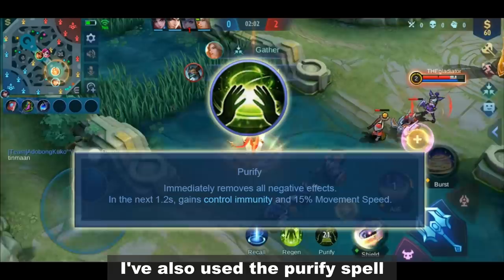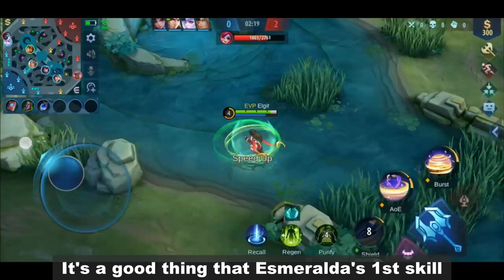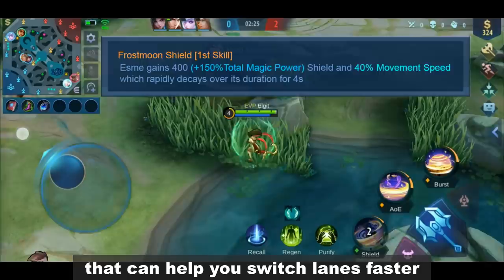This is the build I've used in this game. I've also used the Purify spell so I won't get stuck in the middle of a teamfight. As a semi-tank slash mage, I need to provide backup on the nearest lanes. It's a good thing that Esmeralda's first skill has an increased movement speed that can help you switch lanes faster.